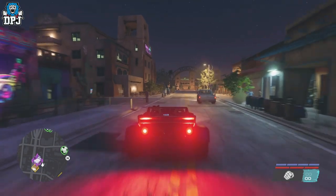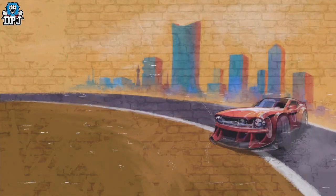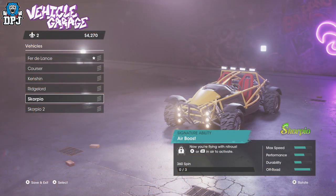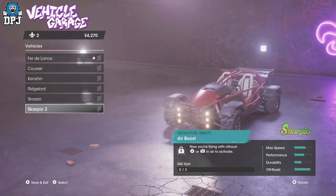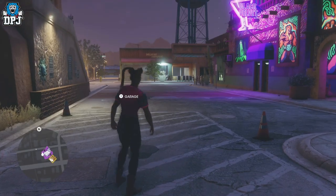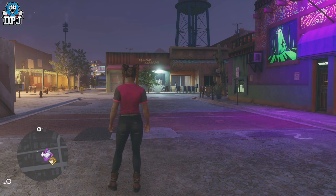We're back at the safe house. Drive down here, get out of the way, and drive it in — it's as simple as that. It's Scorpio 2, basically the same stats but looks different. I like it, I wanted it, I'm keeping it. If you want a great off-road vehicle, do what you gotta do. If you enjoyed the video leave a like, subscribe for more Saints Row, and hopefully I'll see you on the next one.